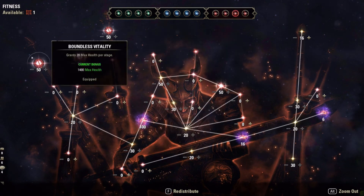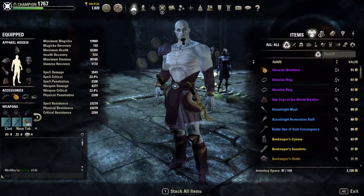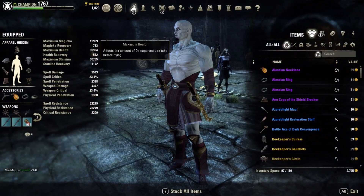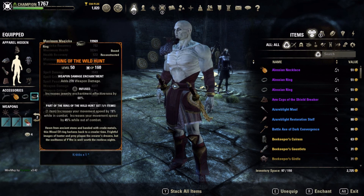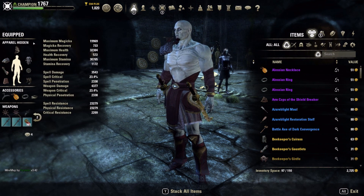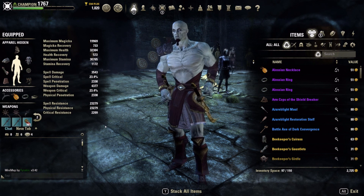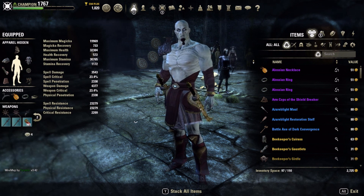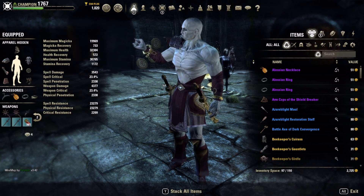That's Kratos Ghost of Sparta — an update for the build. Shackle Breaker, Champion of the Hist, throw in Plague Break to be more offensive, or run Malacath, or whatever mythic you want. You could also run two-hander on the back bar, but I like dual wield dual wield — I play thematic builds and Kratos has the Blades of Chaos. That's my Ghost of Sparta. You guys be safe, take it easy.